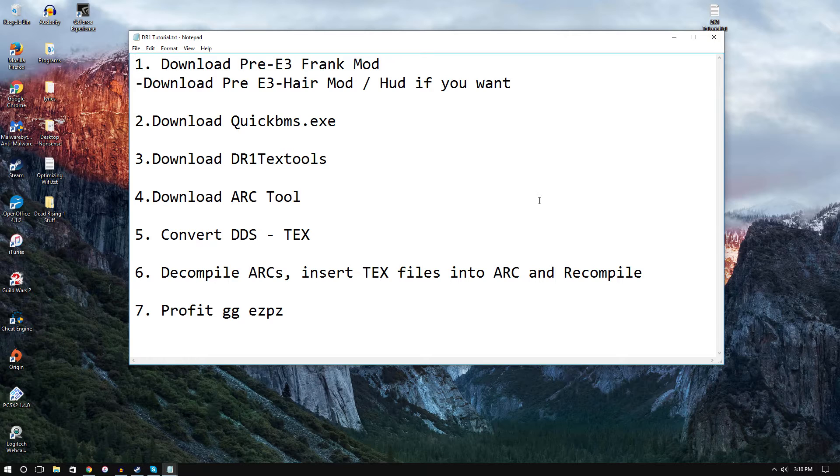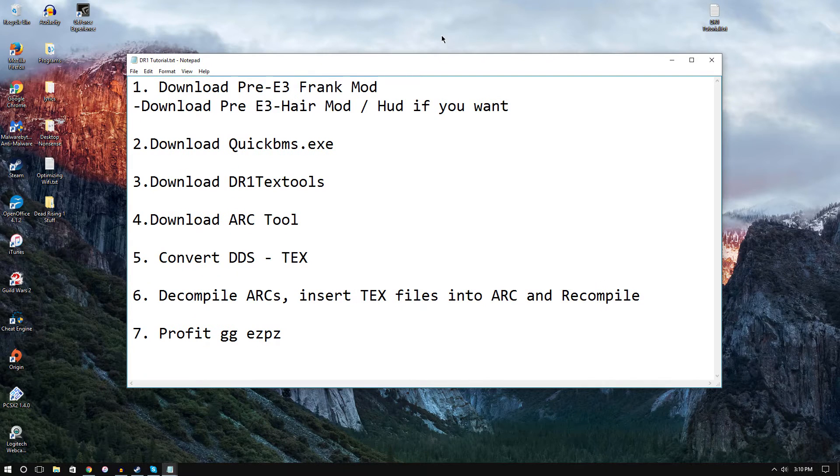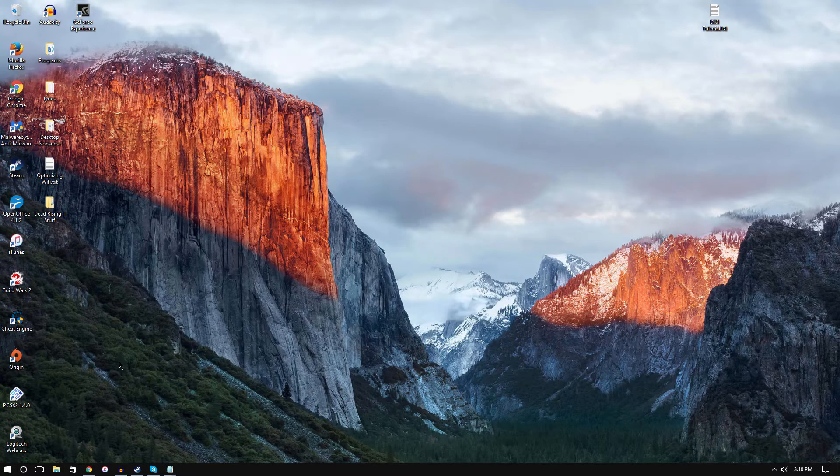First, head over to the Dead Rising 1 mod page — I'll link that in the description. We downloaded the pre-E3 Frank mod; you can also get the hair and HUD if you want. You'll need to download QuickBMS, the Dead Rising 1 text tool, and the arc tool. We're going to convert the files, decompile the arc, insert the texture file, and recompile.